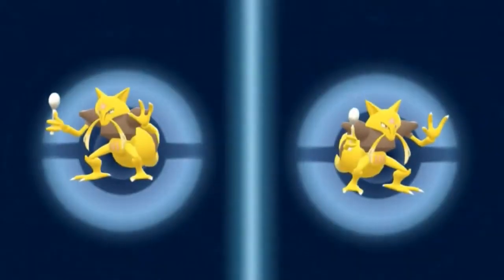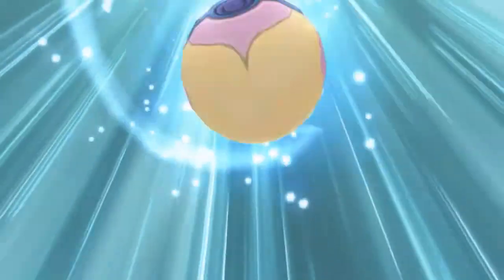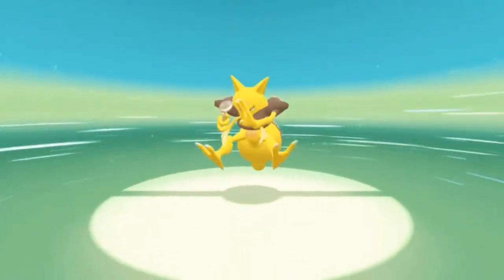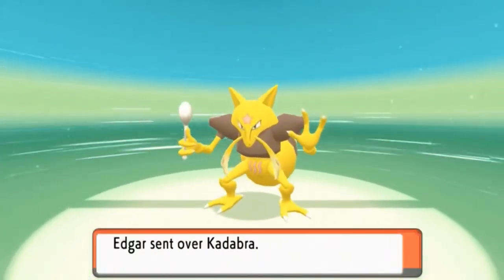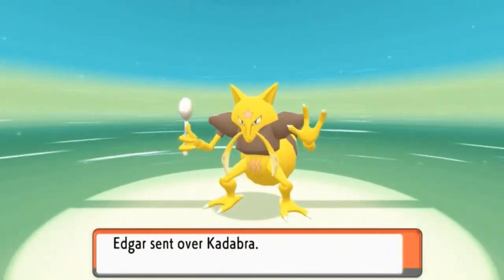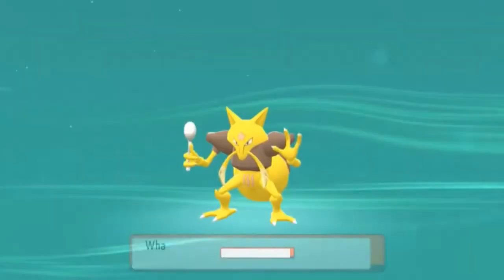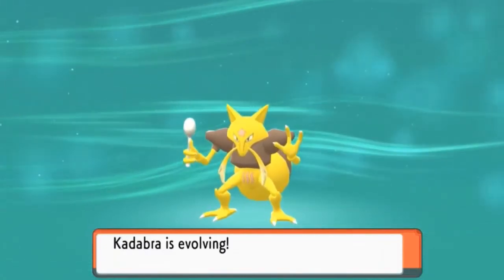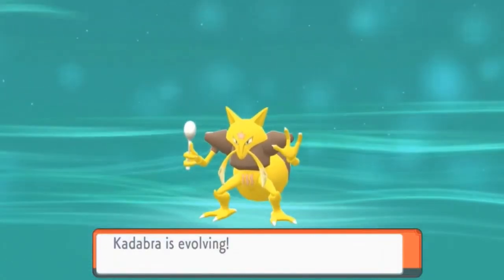I'm going to be trading Ultra Psycho — Kadabra — to myself and then trading it back, so that both versions get a Pokemon evolving at the same time. We are communicating and trading Pokemon right now — trading Pokemon for the first time in this walkthrough. I remember comments saying you guys like it when I trade or transfer Pokemon from other places. Bam — trading back a Kadabra, and we're both fulfilling something. Kadabra will be evolving!